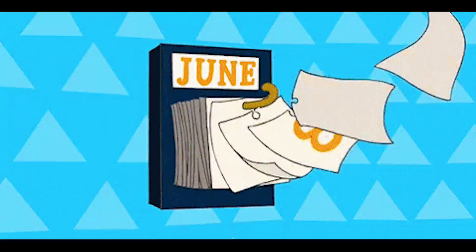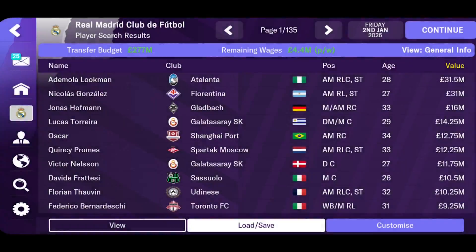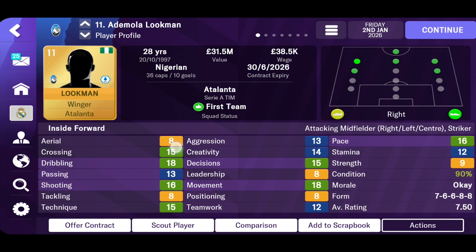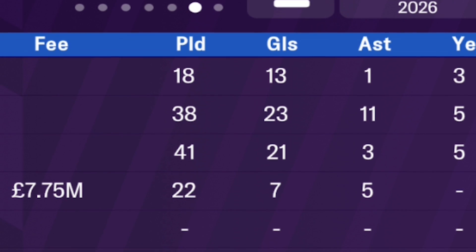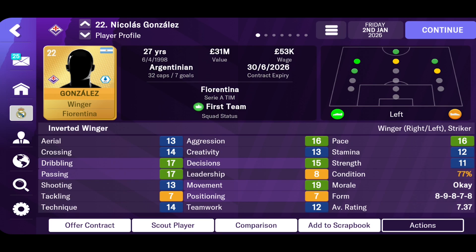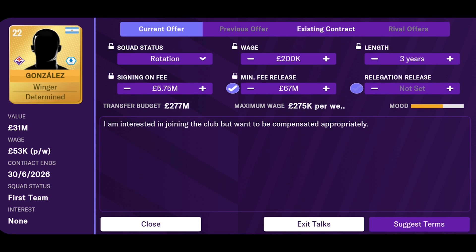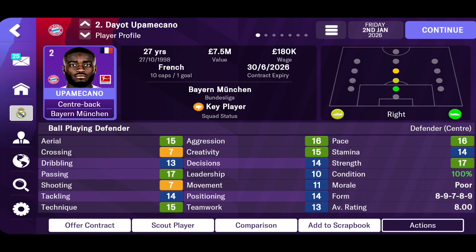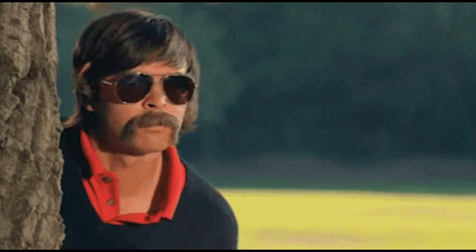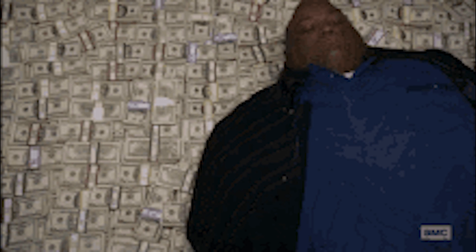By playing more seasons, you can continue to sign top players for free. For example, in our third season, there are some real quality players like Lookman, who has been scoring double digits every season, and also Nico Gonzalez, who should be costing more than 50 million, but both are available for free. So use this trick and keep an eye on players during the January window to save a significant amount of money.